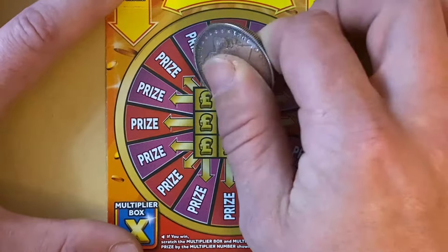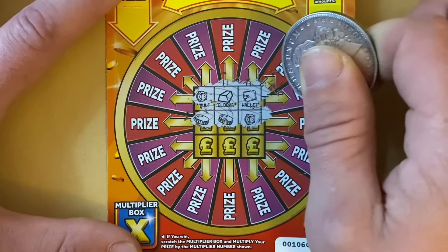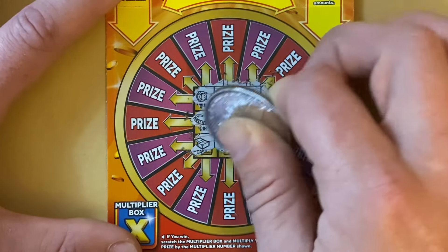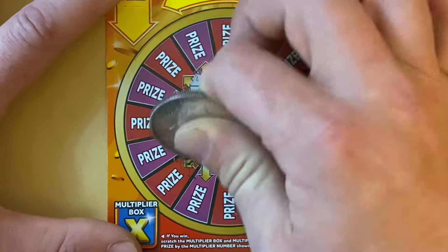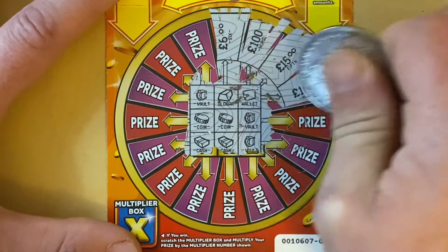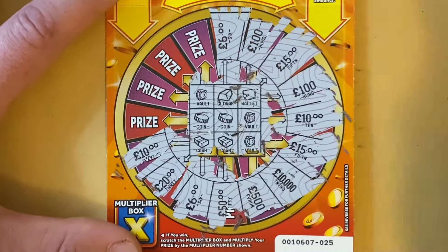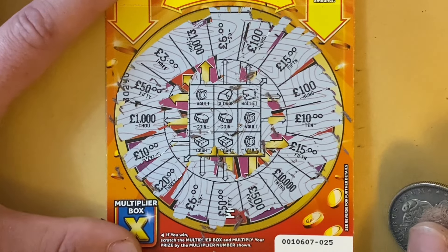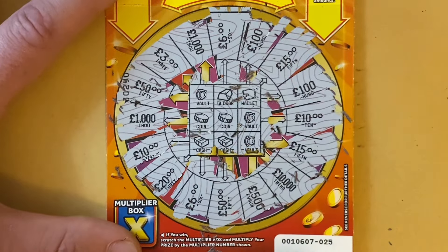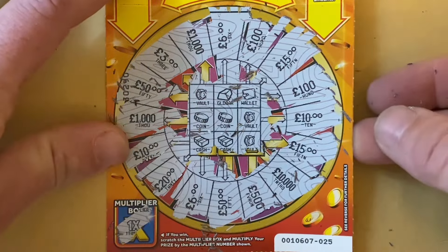Let's have a look at card 25. One gold bar, wallet, coin, coin, vault — so no chance of getting three in a row. Find two more gold bars... cash, cash — this could be a cash — and it's not, it's a vault. Note there. Two 15s, two sixes, two tens. I'm not seeing anything there — not on that one either. So two Triple Payouts and they let me down.